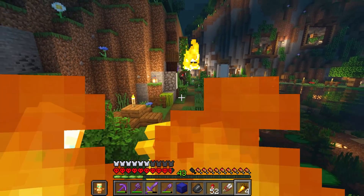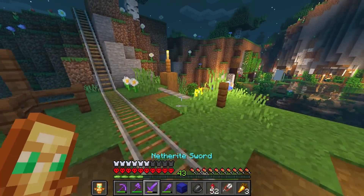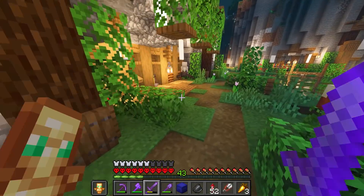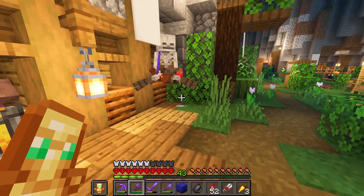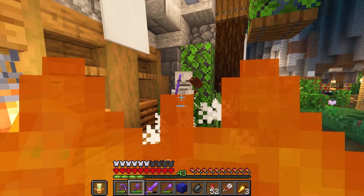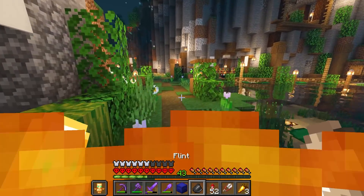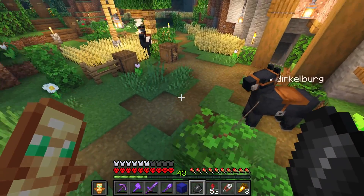Look at this — a legendary mob right there: a spider jockey just shows up out of nowhere! It's killing its own rider, and it's got a flame bow. How cool is that?